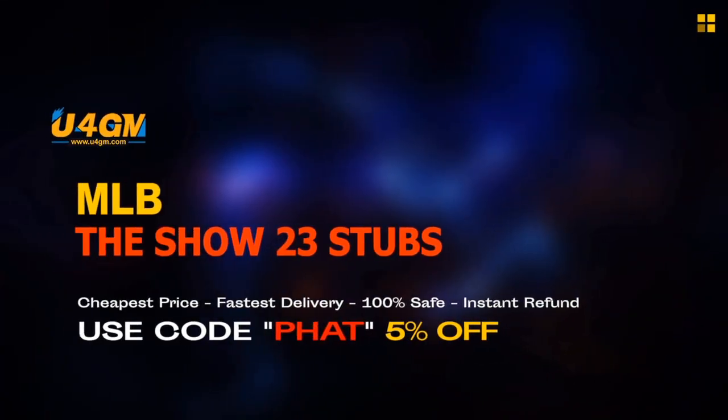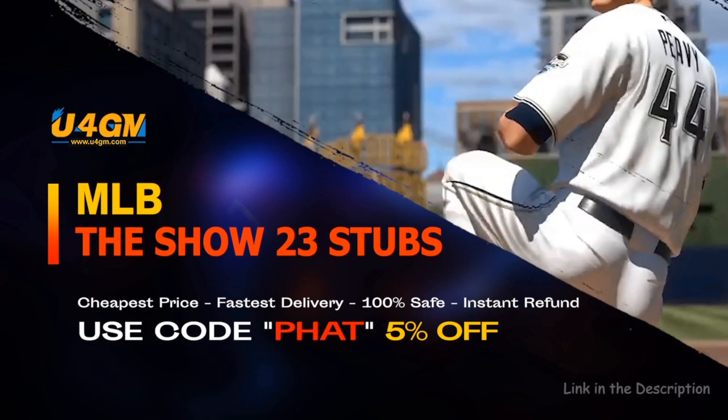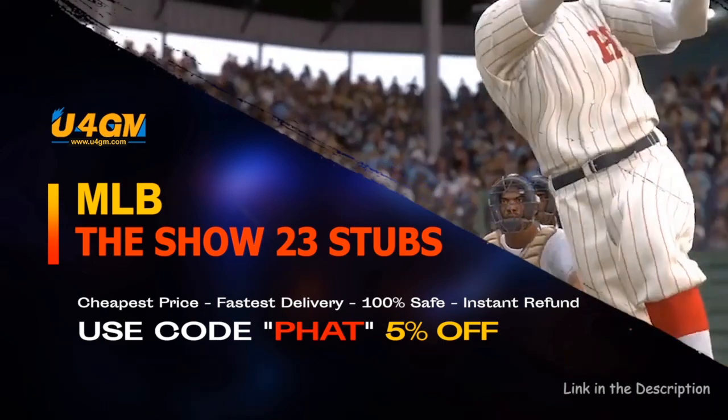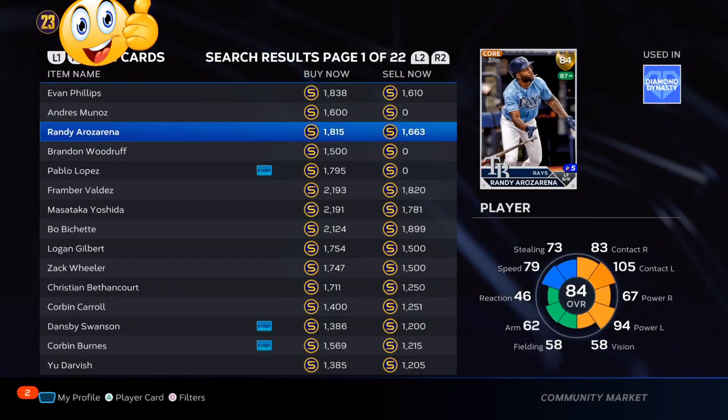The fastest and easiest way to complete collections, get the best cards in the game. 23 stubs, U4GM link is in the description. Welcome back to the channel.